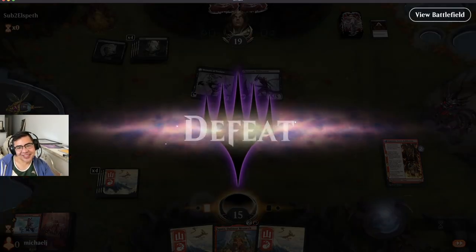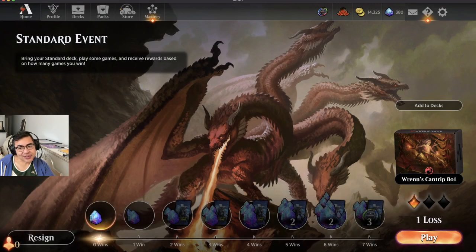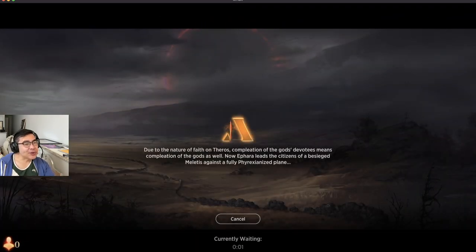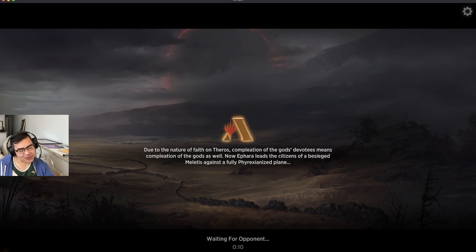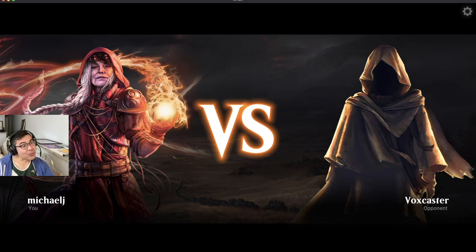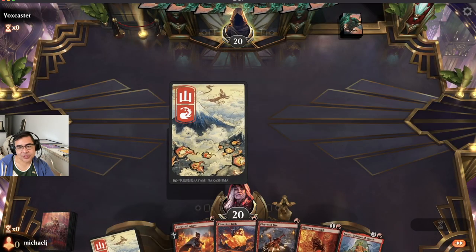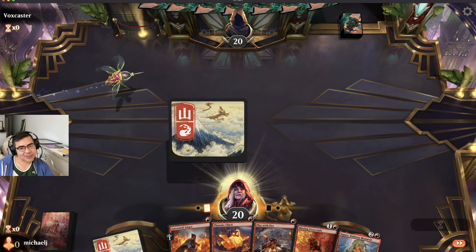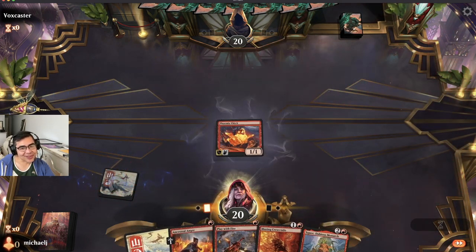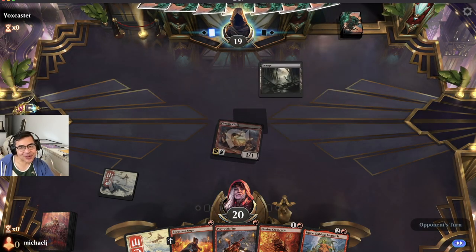And a Phyrexian Obliterator. The number of times I've beaten a Phyrexian Obliterator in Modern with Mono Red exceeds zero — it was a non-card. I guess maybe not Mono Red; I would Boros it up, use Path to Exile or Chain to the Rocks, give my Monastery Swift Spears prowess. Oh my god, that was such a beating. I guess if you want to beat Mono Red, you can just play only cards that are good against Mono Red. You will.